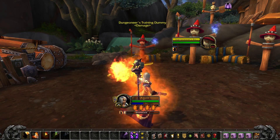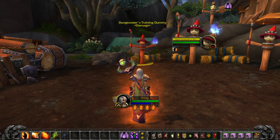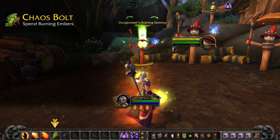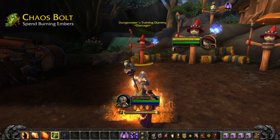In the process, you'll be generating Burning Embers. There are two primary spells to spend these on. The first is Chaos Bolt. It takes a while to cast, but Chaos Bolt does a ton of damage, so most of the time that's how you'll want to spend your Embers.